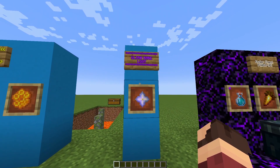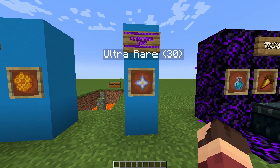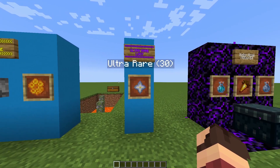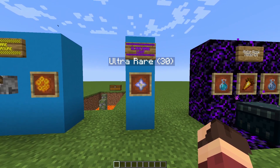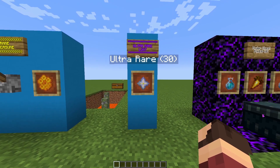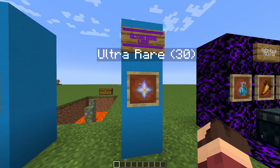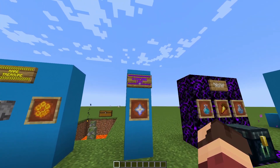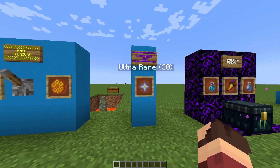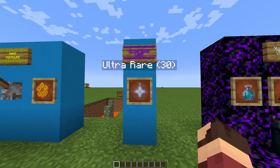Last but not least is the ultra rare loot piece. There's only one of these on the entire map and it's worth big points. The key difference is that once a player finds it, it won't be on the map for any subsequent runs — it's a one-time use. You also have to bear in mind I'm building this in a survival Minecraft world, so it may not always be available depending on how many I can get my hands on before the game starts.